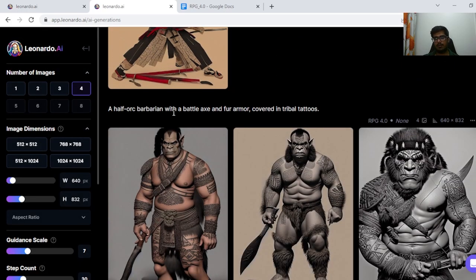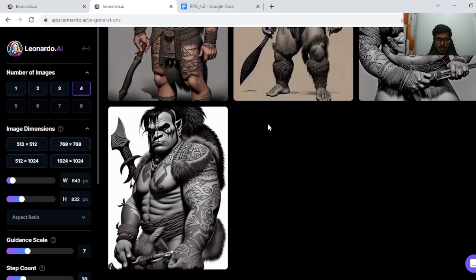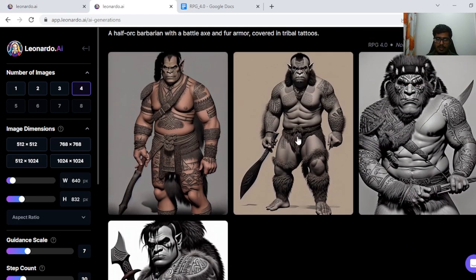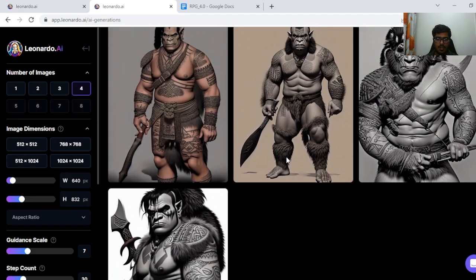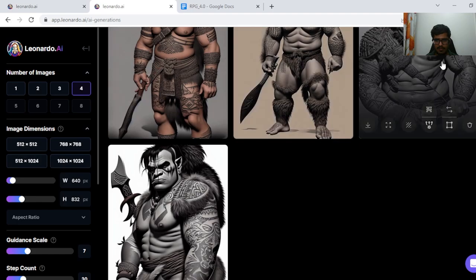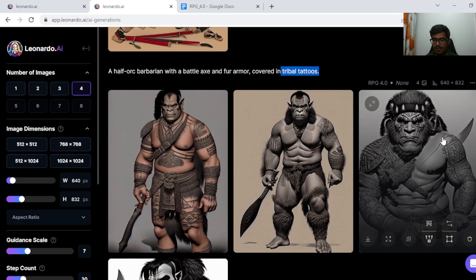Next we looked at a half-orc barbarian with a battle axe and fur armor covered in tribal tattoos. Note that we've not used any negative prompts. When you use negative prompts, the fine-tuning of the model eliminates cases like misaligned hands or broken stuff or bows not being correct. This too looks very realistic — the character looks like an orc, more barbaric and big. All of these have tattoos, which makes sense since I mentioned tribal tattoos in the prompt.